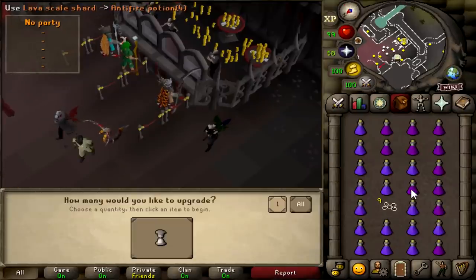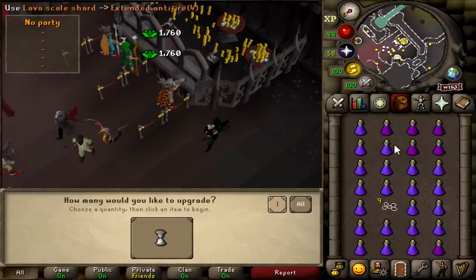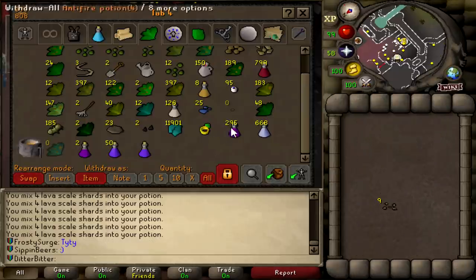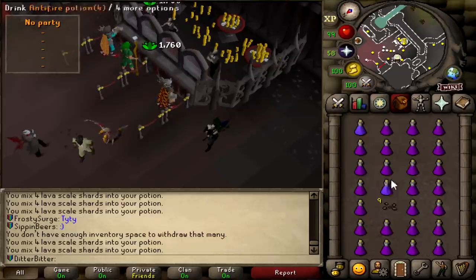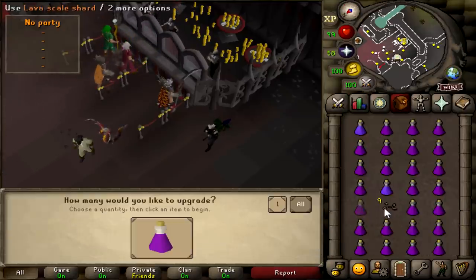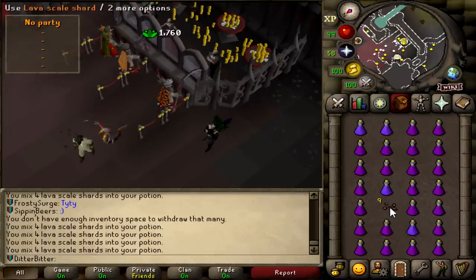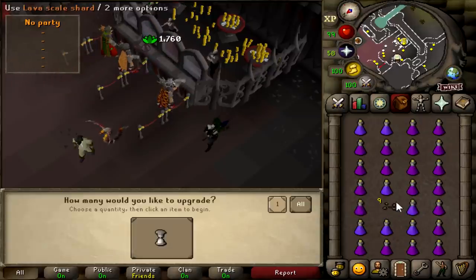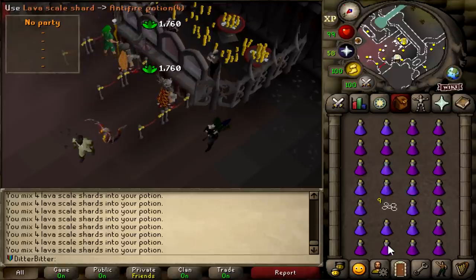I'm currently making extended Antifires to go do Fossil Island Wyverns and eventually Mithril Dragons, getting mad quick 1.7k XP drops. I could be doing it faster but I'm scared I'll misclick and drink them. This is going to be some really nice Herblore XP, and I need to get 95 and 99 eventually anyway. We've got a bunch of herbs from all the TOB we've been doing — I think we've got more TOB done than anyone else competing for the top page ranks.